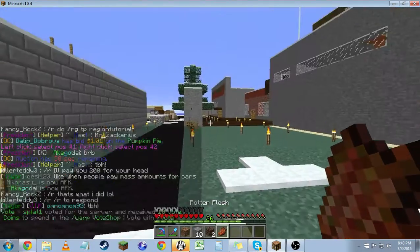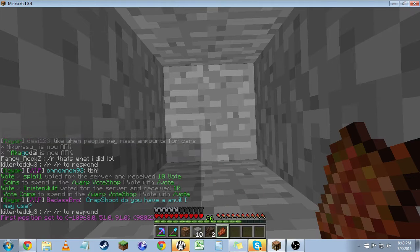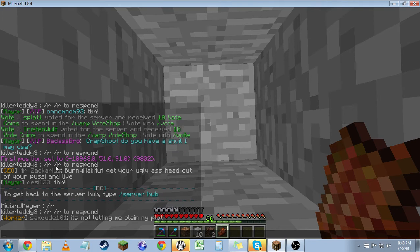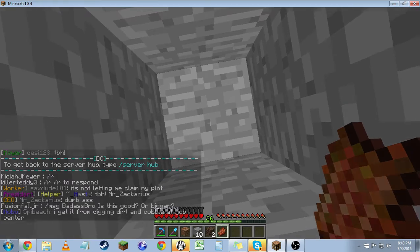I want this one to be able to have a basement, so I'm going to hop down this hole I dug. Left click — first point position set, whatever. But yeah, there's that.